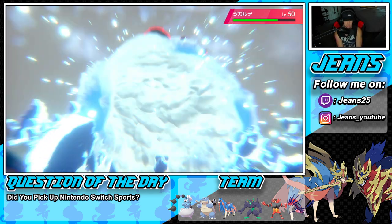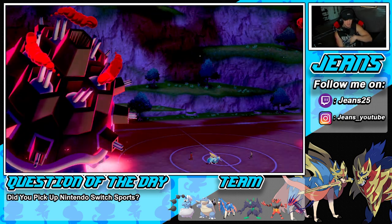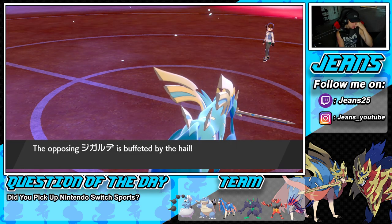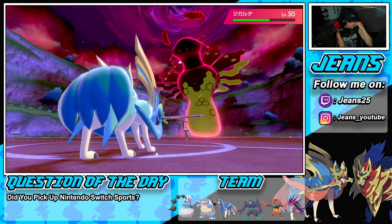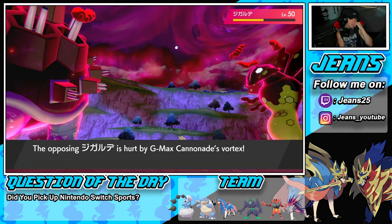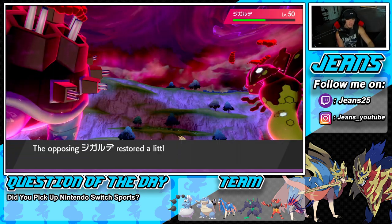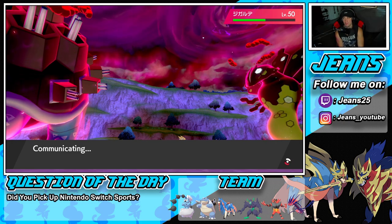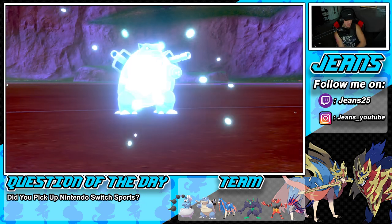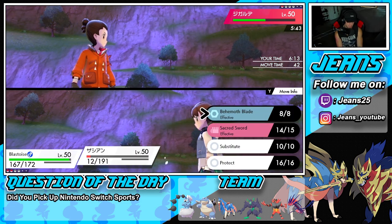Zacian is now going to get buffeted by weather so he might protect — smart, but not smart at the same time because then he loses his last dynamax turn. If it stays at 11 damage per turn we should be fine. Oh, it does bring him back above half, so his ability won't pop yet. My turns are over — I can drop a free Blizzard hitting 100% of the time, and then Behemoth Blade for double damage.